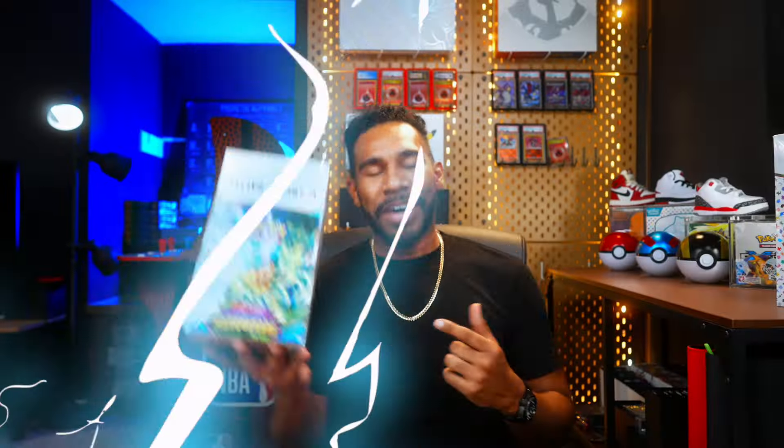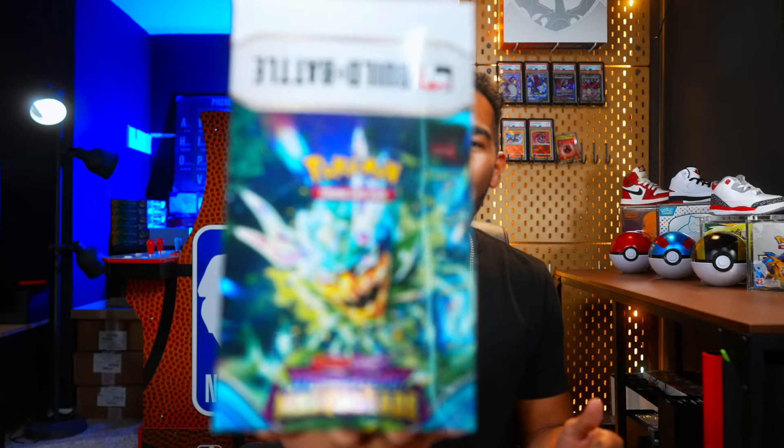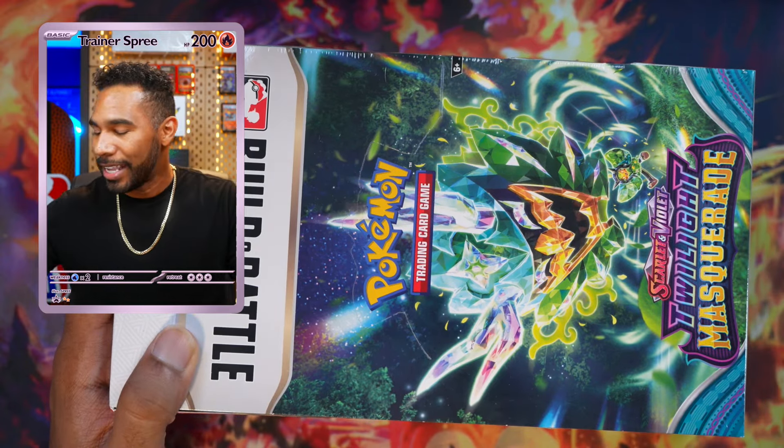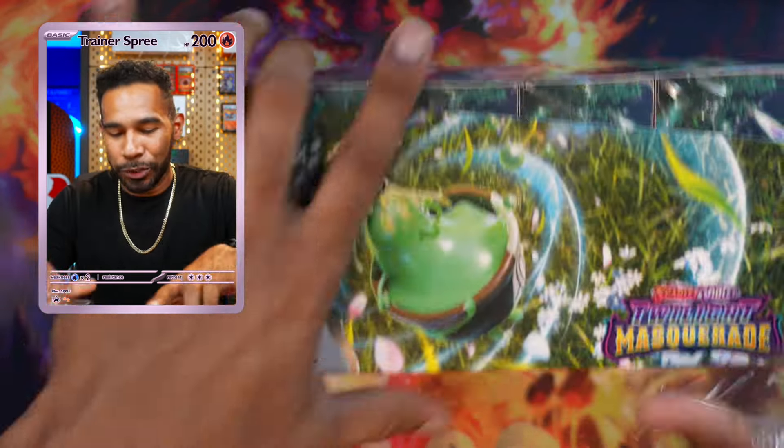We got the scoop up cycle — oh my goodness, we just pulled the fire squad. It's finally here — we got a whole case of Twilight Masquerade, a whole building battle case. That's right: 10 different building battles, 4 packs each, 40 packs total. Let me know which building battle you think is going to have the best hit. I think it's going to be building battle number five — let's cut this open and see what we can get.